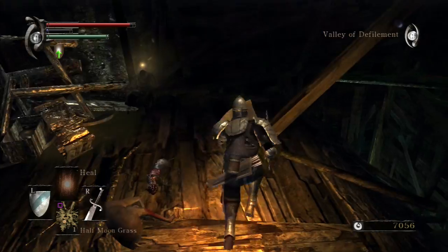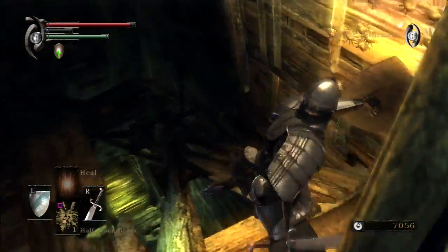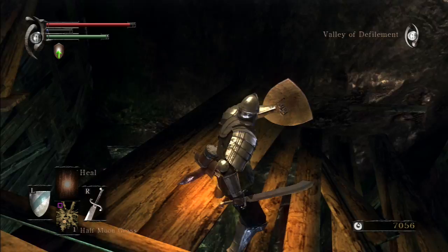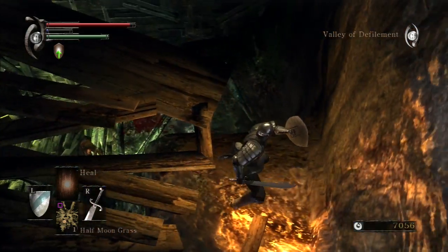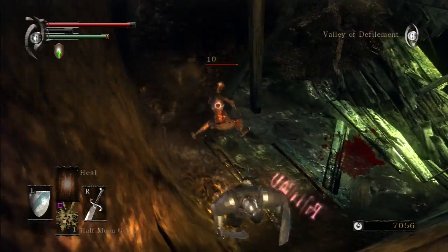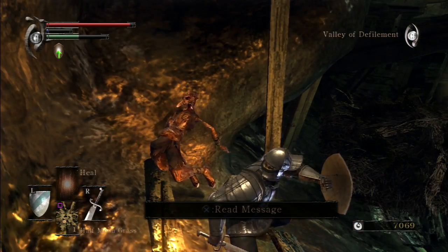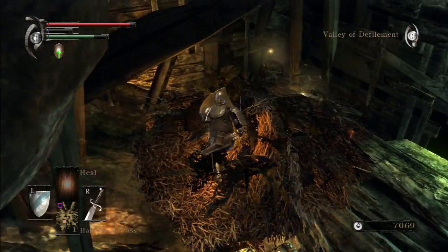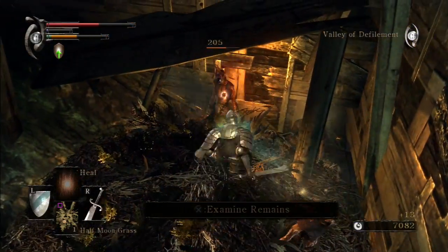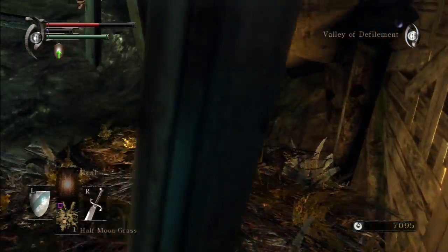Shield up. Some goodies perhaps — Royal Lotus. We can walk down slowly. There are one or two down there. There'll be more where that came from, no doubt. I thought they might be hiding. We've got some Faintstone and an item to pick up here — a Hero Soul.